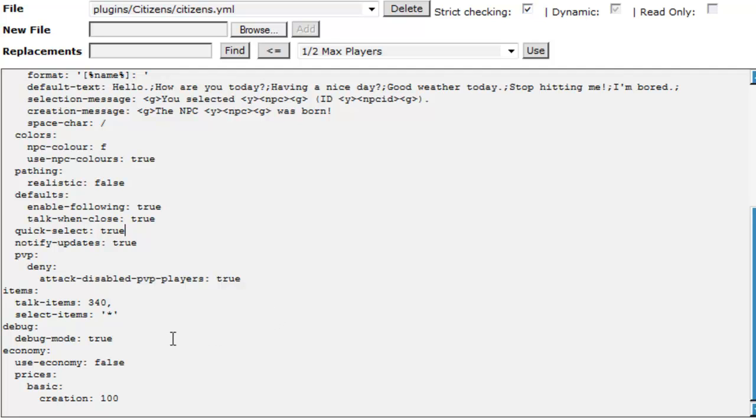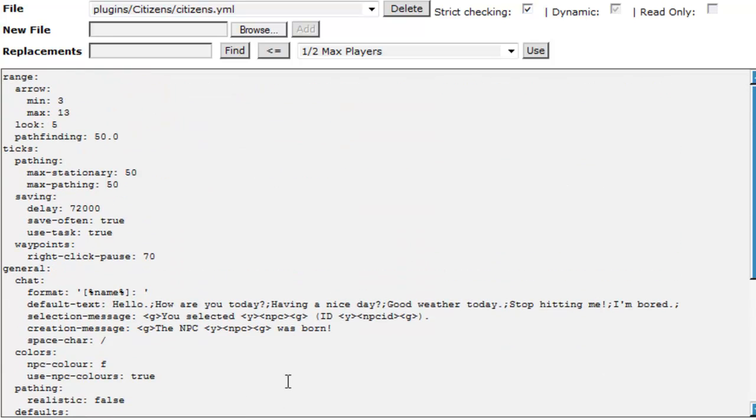Under economy it's got creation set to 100, so if you did enable it, it would cost 100 to create an NPC. I do advise going into the config file when you first download this, because some of the commands are off that you'll want — such as 'talk close' and 'select with right-click'. Just change these to true and it will enable them.